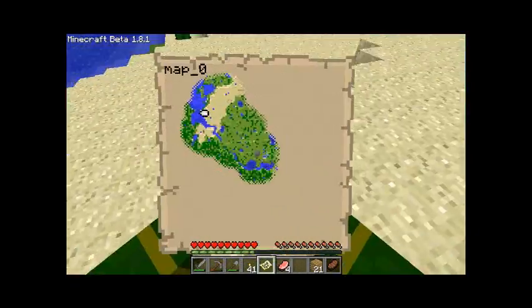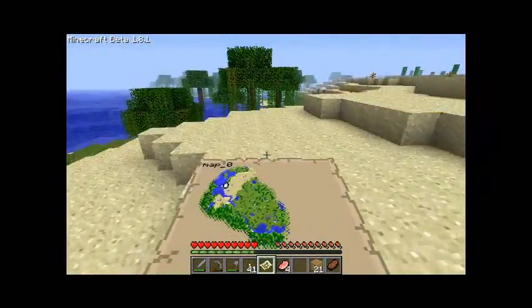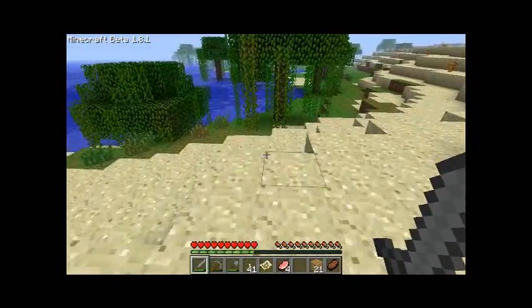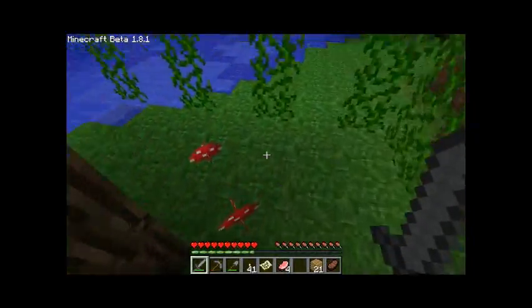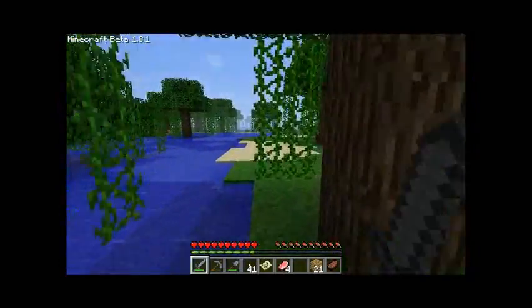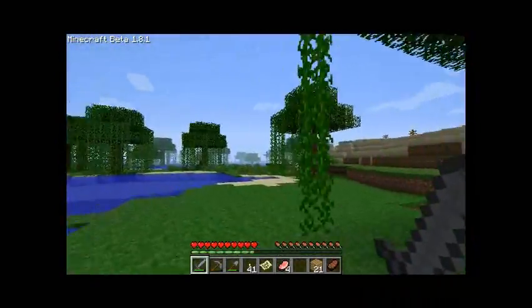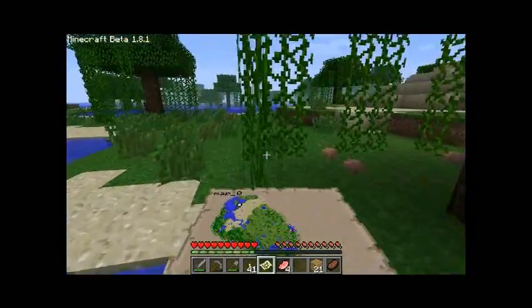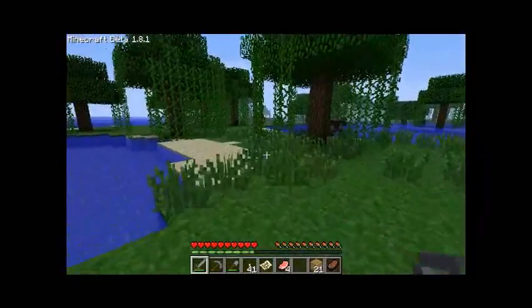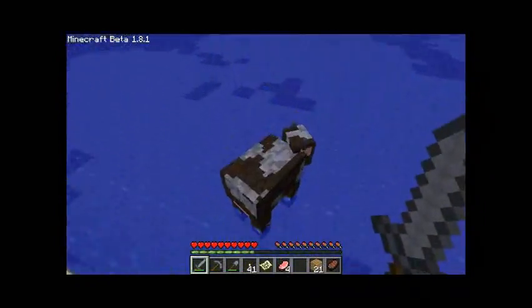That doesn't look very swampy. Must be up here. Yeah, there we go, right in front of me in fact. We will just delve a wee bit. A mushroom, I like mushrooms. Oh, I forgot to bring some shears to see if these things are gettable. They do look very cool either way. So into new territory we go, and I see a cow. And with it, delicious delicious dinner.